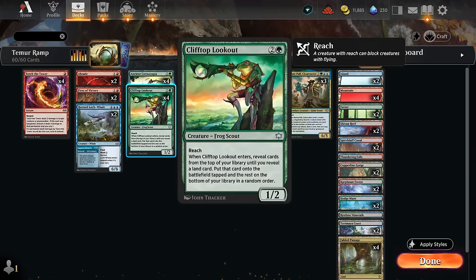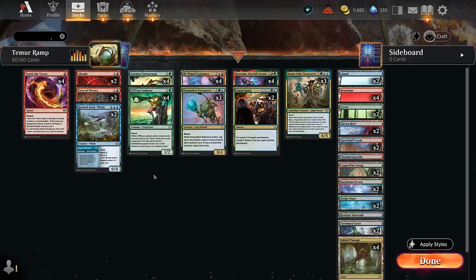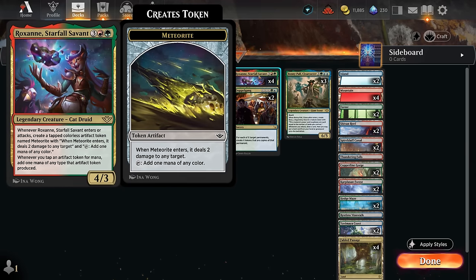We've got the Clifftop Lookout from Bloomburrow as another ramp card — a 1/1 reach creature that will randomly find a land to put onto the battlefield tapped. By playing one of our ramp cards on turn three, we can potentially play a turn-four Roxanne, which will enter making a meteorite token dealing two damage to any target, and then can tap for one mana of any color. While we control Roxanne, it actually makes two mana since Roxanne will amplify the mana generated by artifact tokens, and if she gets to untap and attack an additional time, we can make another meteorite token.